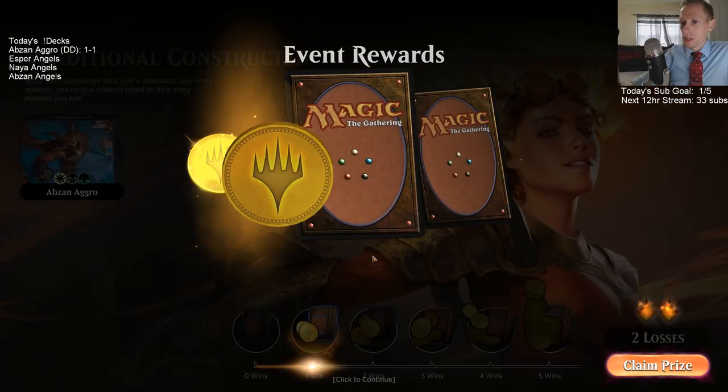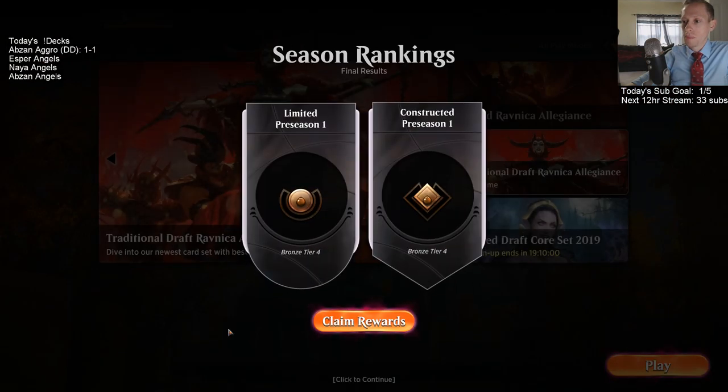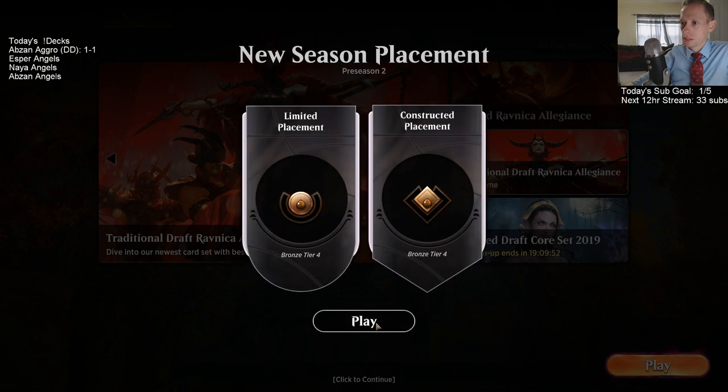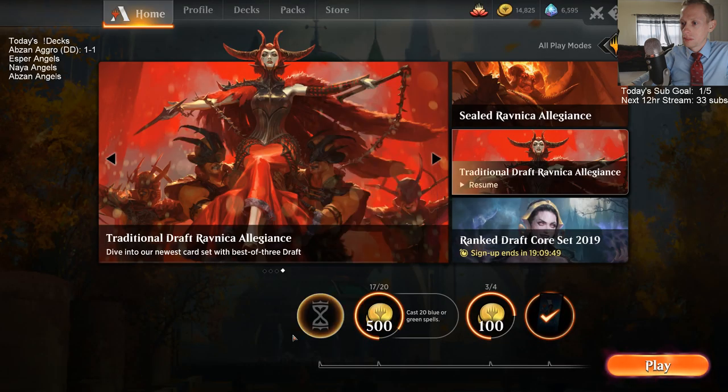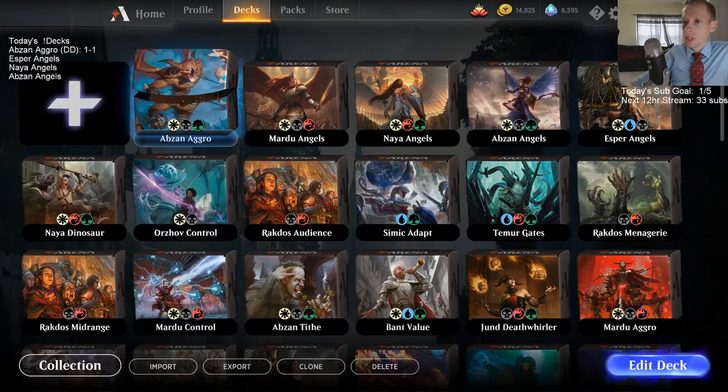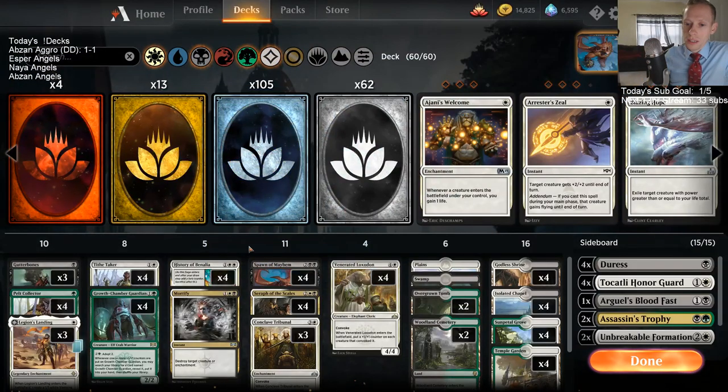Okay, so we only won one, but this is a really small sample of just three matches. I don't think just because we went 1-2 that our deck's not good — I do like this deck quite a bit. We need another land, and Rage Harder was saying they're already working on getting another land in here. Pelt Collector was okay. Gutter Bones didn't seem so great.